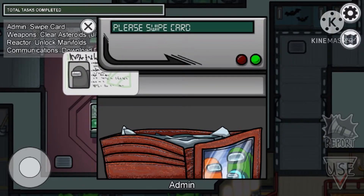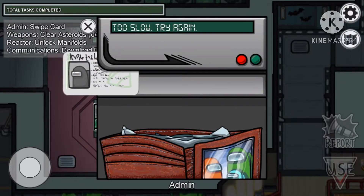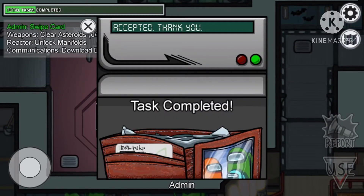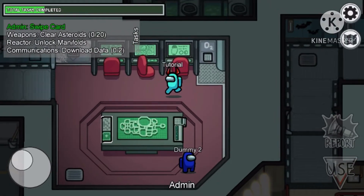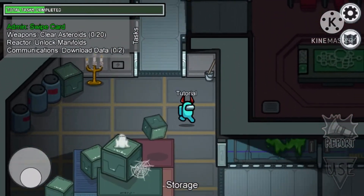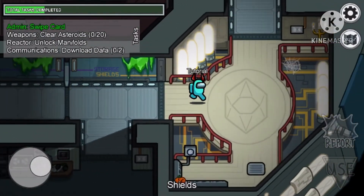For this task it's really hard but you have to swipe it. You can go too slow or too fast or you can just get a bad read, but then it accepts it. Now we're going to go to our next task on the list — you can do it in any order you want. This one is the weapons task.